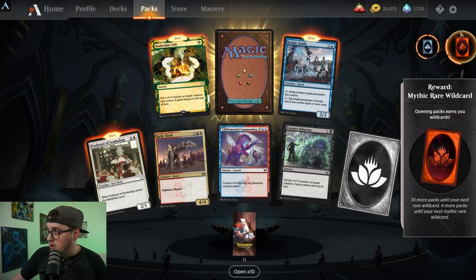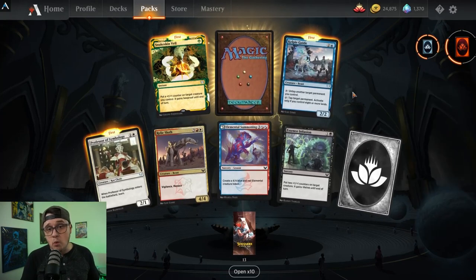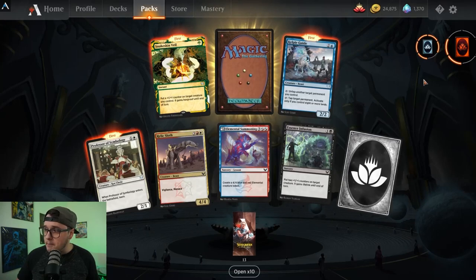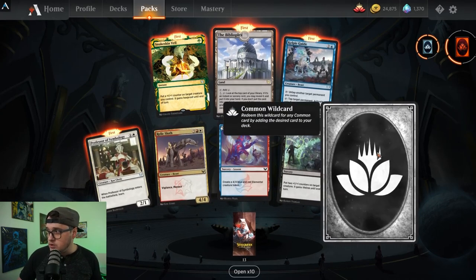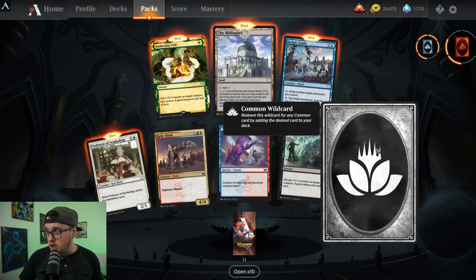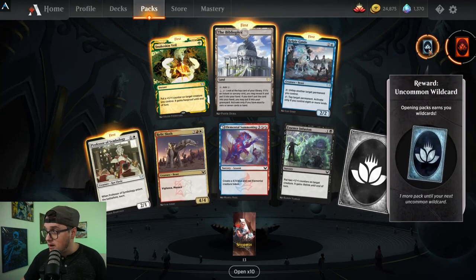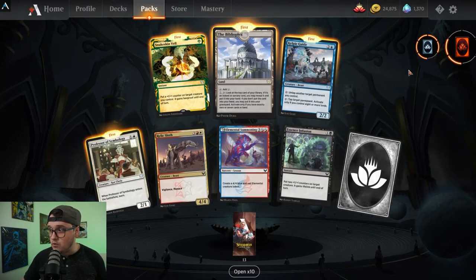Similarly, every six packs you'll also get either a rare or a mythic rare wildcard. What we can use these wildcards for is getting cards that we do not have in our collection of that type — so common, uncommon, rare, or mythic rare. When you open up packs, you will also sometimes get wildcards directly in them. I got a common wildcard here, and it says 'redeem this wildcard for any common card by adding the desired card to your deck.'